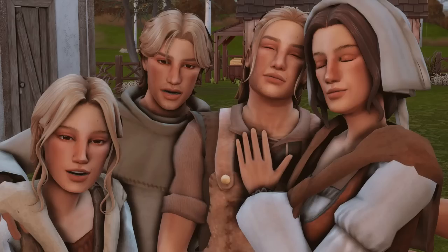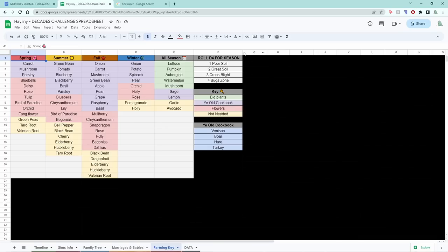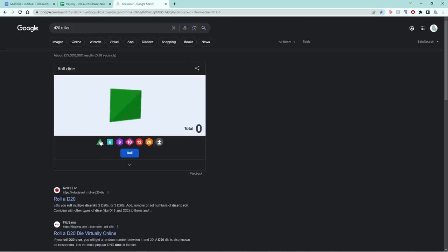Unfortunately we do have to start this episode with a few different types of rolls. The first roll is for our seasonal harvest to see what type of harvest we're going to have for spring, and we also need to do a death roll for our gen zero Sims. The key for the seasonal harvest: a one is poor soil, a two is great soil, a three is a crop blight which we don't want, and a four is a bug zone. Let's hope we get lucky.